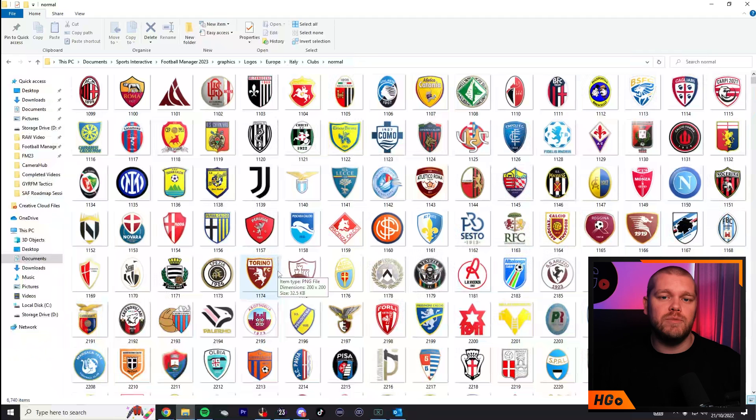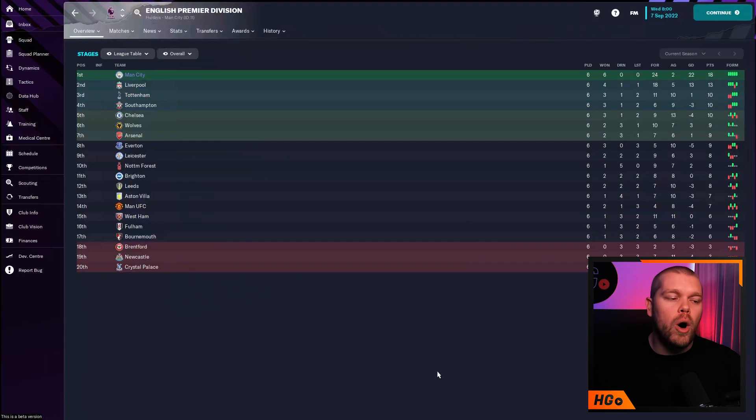There is one more step — a quick in-game step. Here I am on my beta save with Manchester City, top of the table, six wins from six. I've already updated my logo packs. One caveat: Manchester United don't have a logo in this pack due to their historical issue with Sports Interactive — they actually tried to sue them. If you want the Man United files, let me know in the comments and I can provide them.